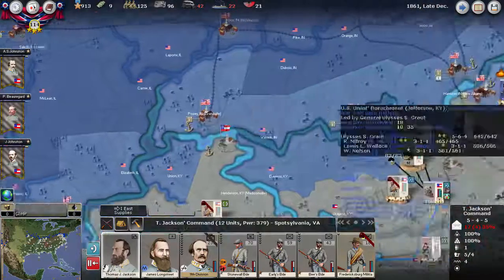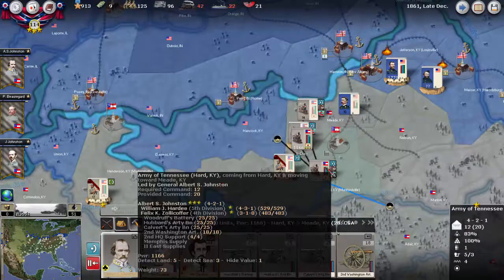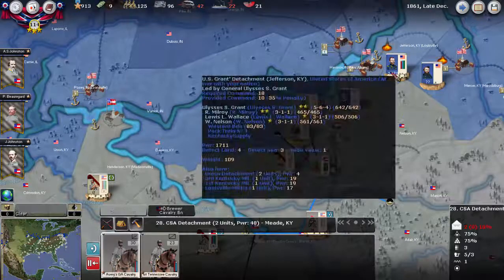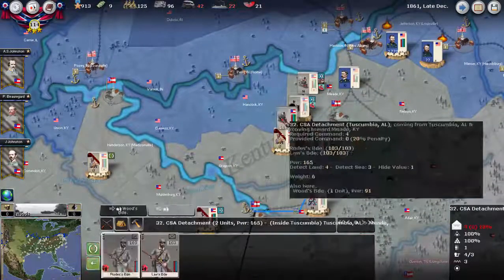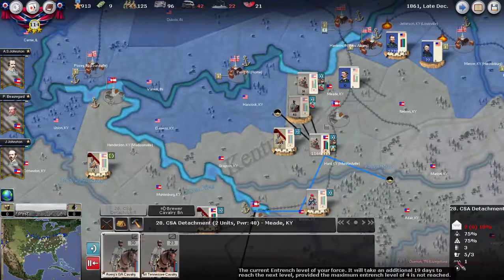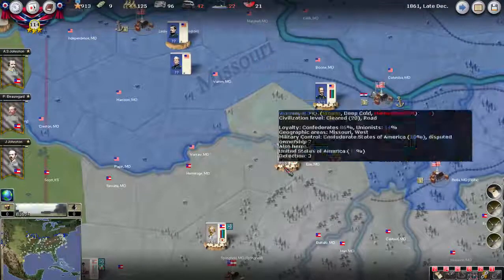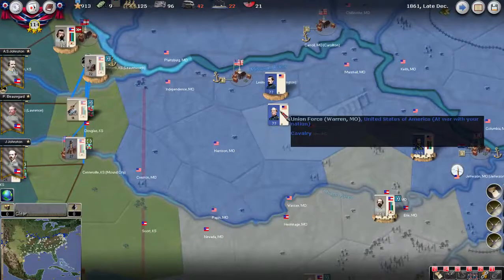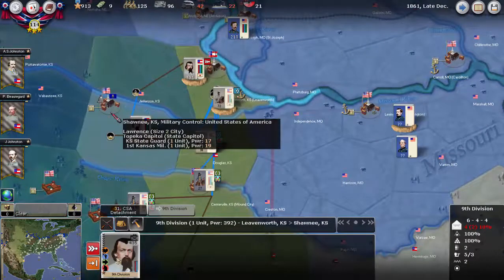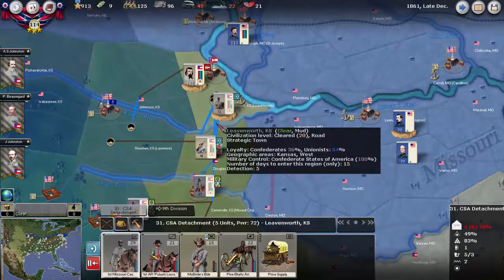Out in Kentucky, I'm going to make a bit of a play here. The Union doesn't have any control over it anymore, so I'm going to send Johnston forward a region to take a more forward defensive position. Meanwhile, another couple of regiments are going to come up as well. We're going to try to take Lawrence this turn, while the rest of the forces hold here and other forces rally in Fort Leavenworth.